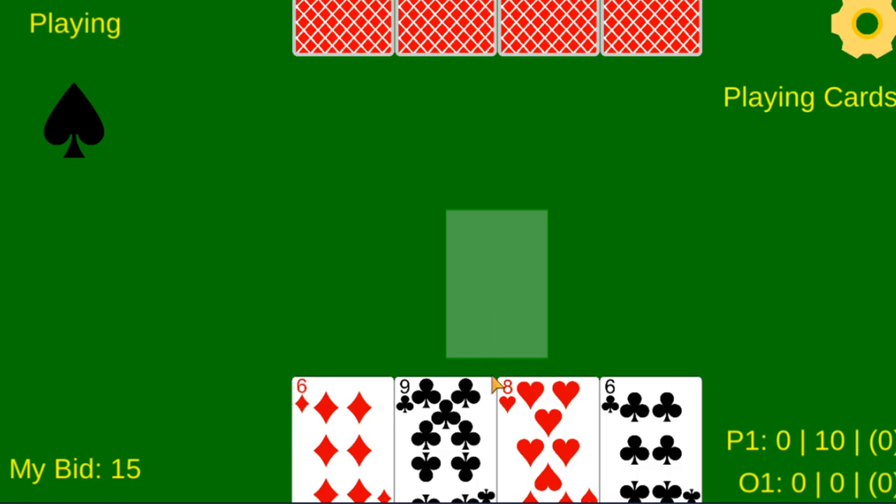The ranking system is quite unconventional. For black trump it is played low to high, while red trump is played high to low. The hand rankings for red trump are: the 5 of the suit is highest, then the jack of the suit, then the joker, then the ace of hearts regardless of suit, then the ace of diamonds if diamonds are trump. Then king, queen, all the way down to 6.